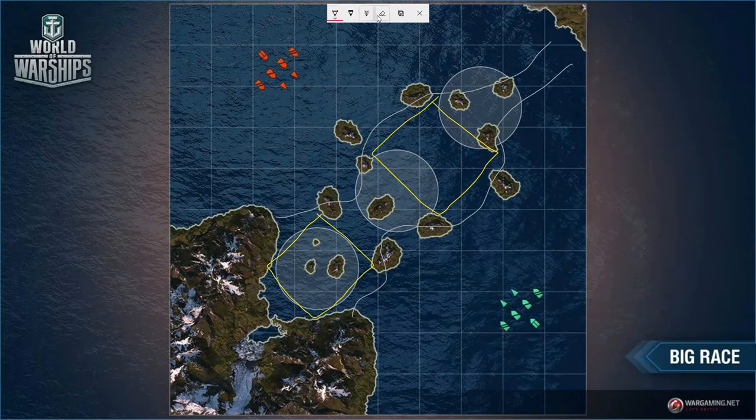Naturally, new players will just rush straight in since this is a lower-tier map — tiers 2 through 5. As of update 0.10.5, some ranked matches have tier 6 and tier 7 ships on this map, but generally it's tiers 2–5. Destroyers, when played well, can take advantage of these kill boxes more than any other class.